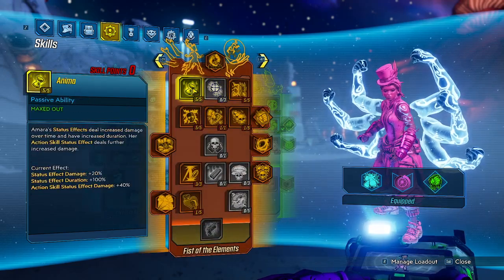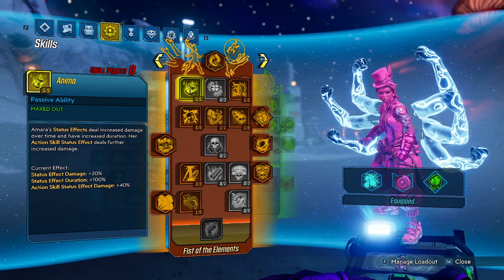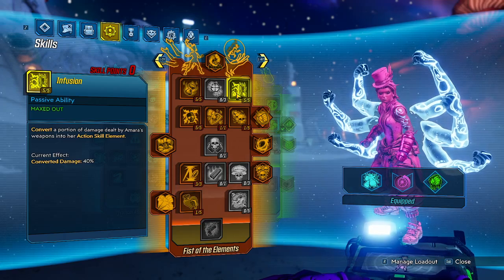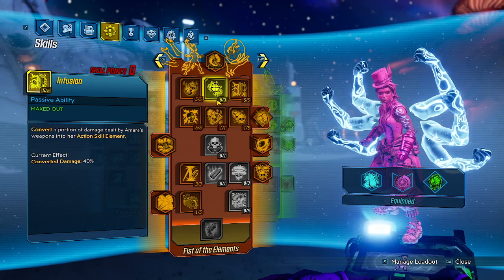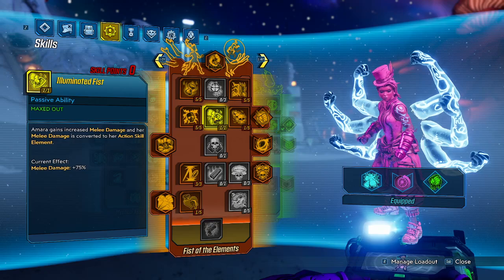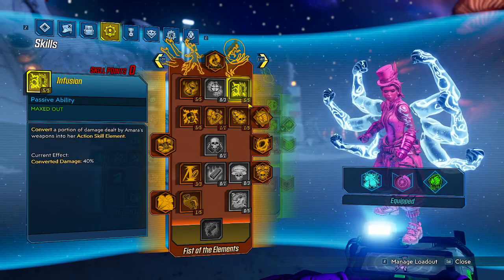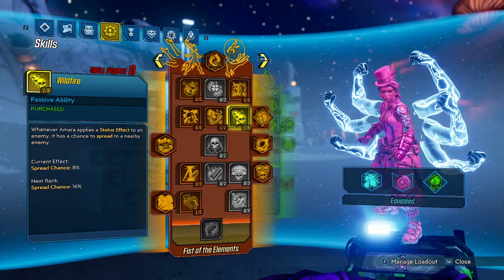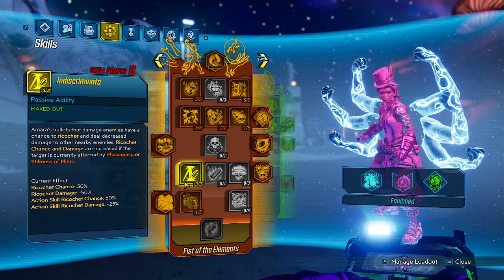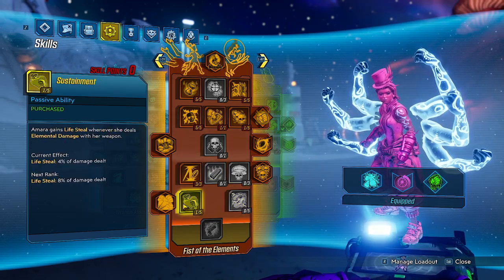For the Orange tree: 5 points into Anima for increased DoT duration so our Corrosive DoT lasts a long time on us — this is a Driver build. 5 points into Infusion to get Corrosive on our weapon shots. 5 points into Tempest for increased elemental and shock damage. Illuminated Fist so we can melee with Corrosive. 1 point into Wildfire to spike down the skill tree to reach 3 points into Indiscriminate — I believe Babymaker projectiles can Indiscriminate since they're normal bullets. 1 point into Sustainment for lifesteal.